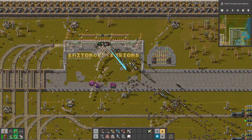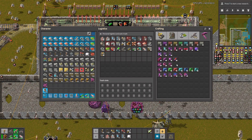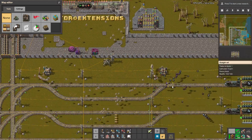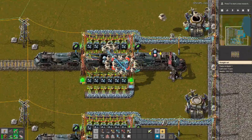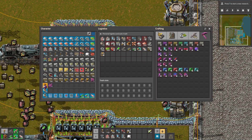Basically everything here is way faster or way better. For example, if you want to test your unloading station instead of having to load a train manually, you can use this infinite cargo wagon.